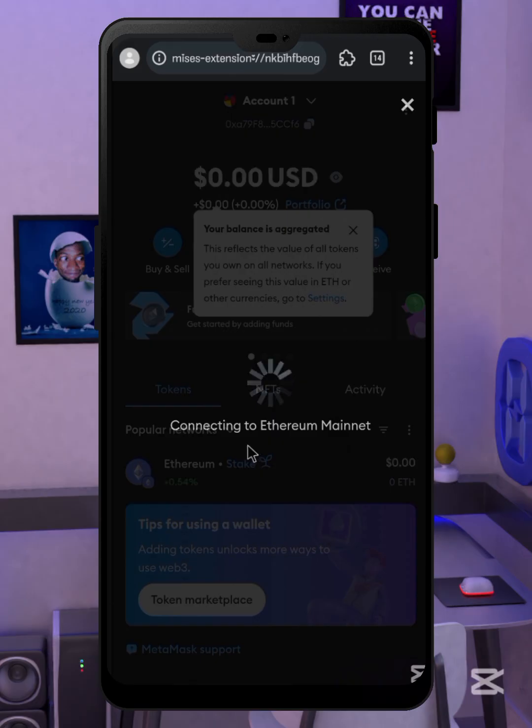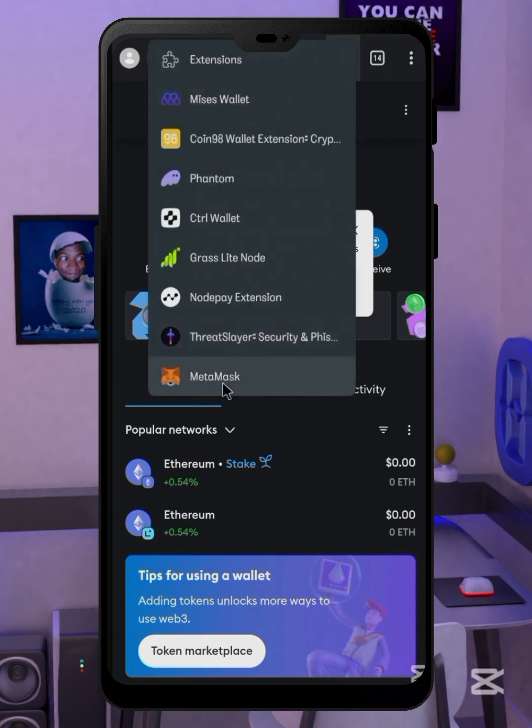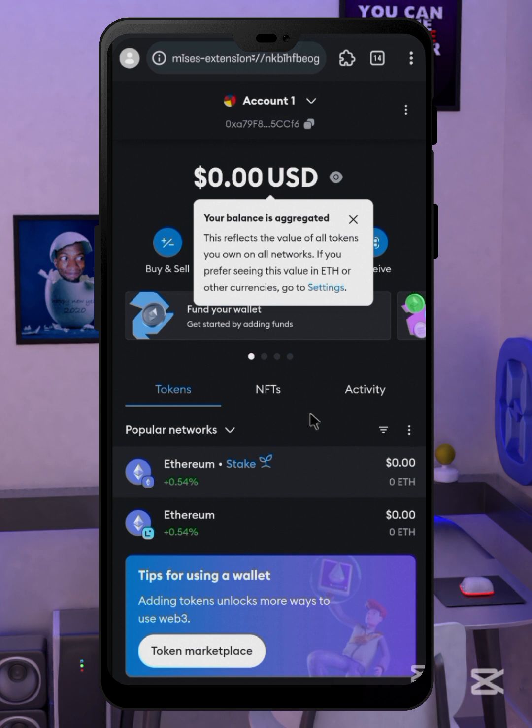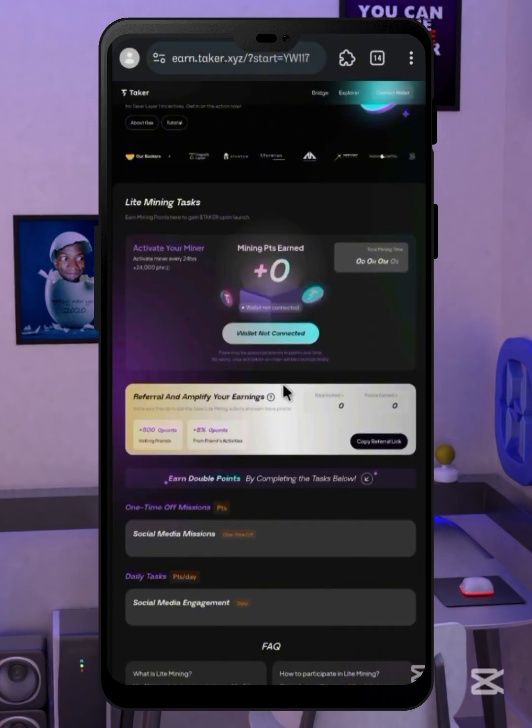You can now see your wallet. Whenever you want to operate on this wallet, simply click on the MetaMask extension and once you log in, you should see whatever tokens you have. After you've successfully signed in, come back to the Taker page.